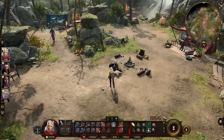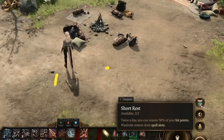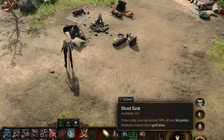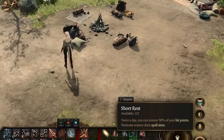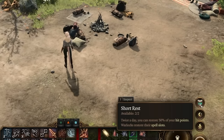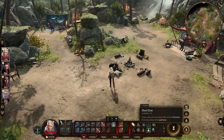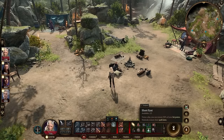I'll keep this next one brief: when you come to camp, make sure you do it often. First, take advantage of your two short rests. Each short rest gives you half your health points back, so you can go from one HP to full health with two short rests. You can also get cooldowns on your spells reset and get some spells back. The game's going to give you way more supplies than you need.